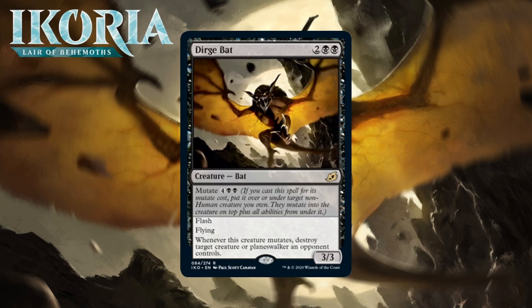Next up we've got Dirge Bat, who for two generic and two black is a 3/3 bat at rare. He's got Mutate for four generic and two black. He has Flash, Flying, and whenever he mutates, destroy target creature or planeswalker an opponent controls. This is really strong. In an ideal world you hang onto this until you can pay the mutate cost — it's kind of like a six-mana 3/3 Flying Flash Ravenous Chupacabra that requires a non-human creature in play. In a pinch you also have a four-mana 3/3 flyer with Flash, which sometimes is just what you need. It's premium removal that comes with a sizable evasive body, and it'll be silly to mutate multiple times onto this. I'm giving this an A — it's a straight up bomb.